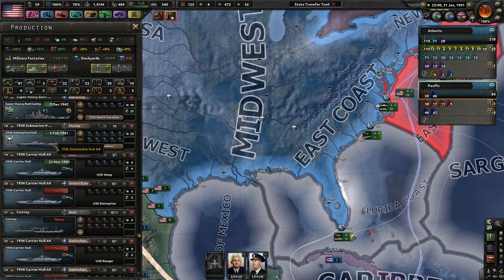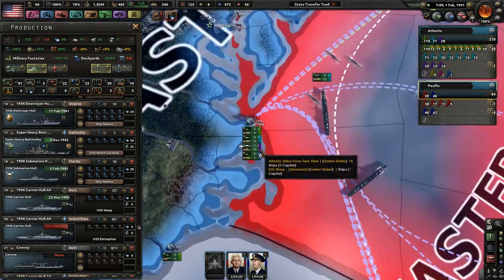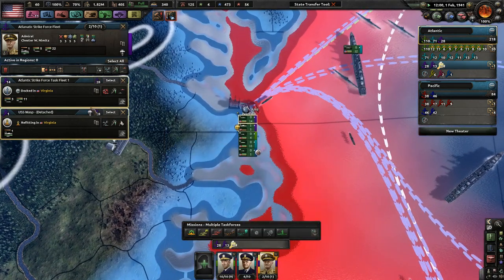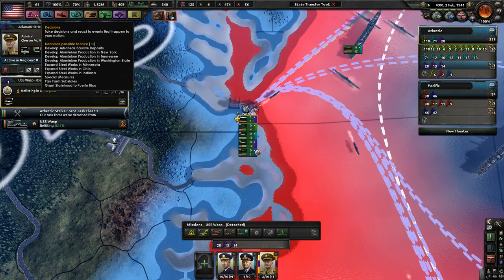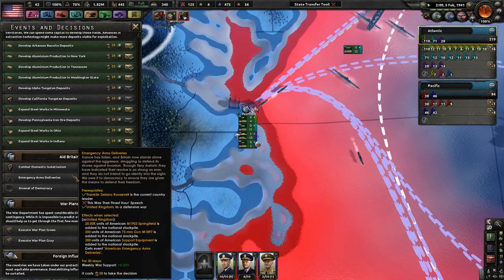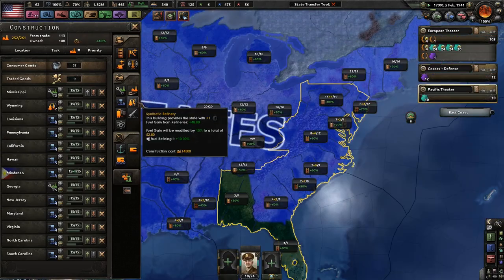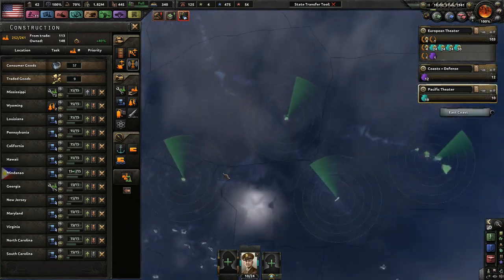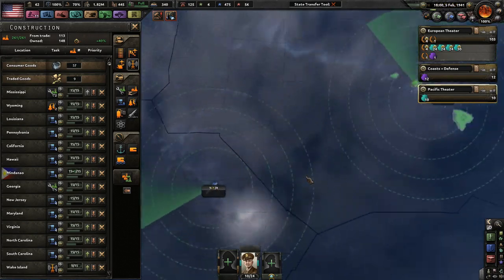I'm going to make a ton of ships. Even if we don't do very well in some of these battles, we still have plenty of ships as backup, just in case. Radar does help you spot enemy fleets better, which is actually very useful.